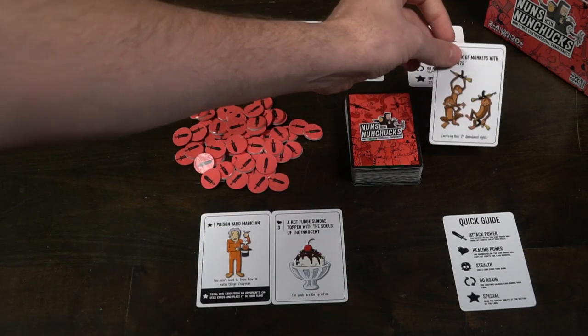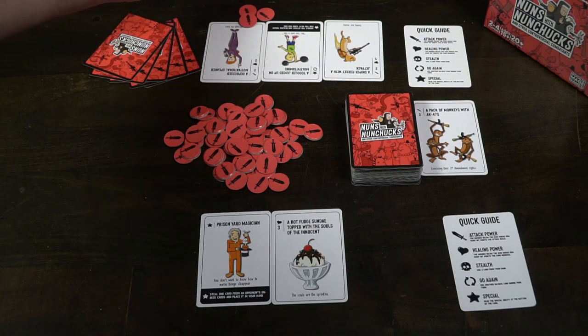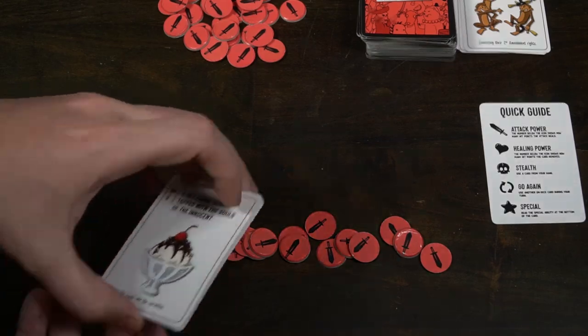You might be utilizing a prison yard magician, an intern whose name everyone forgets, or even a pack of monkeys with AK-47s. If you can defeat your enemies by dealing 15 points of damage to them before they do it to you, then you're going to survive the game. Utilize your cards and combinations as best as possible and be the victor overall.